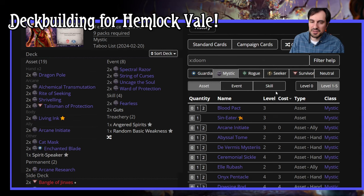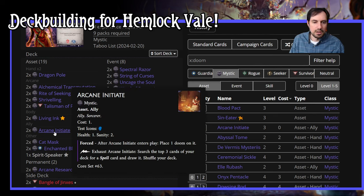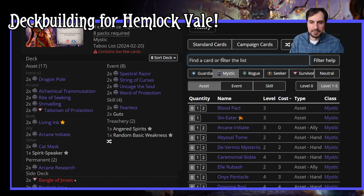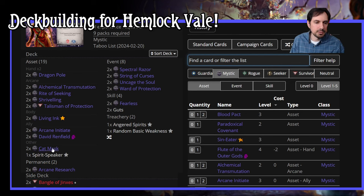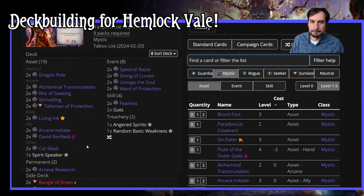Looking at the Ursula deck again — I'm not sure about the Enchanted Blade. What if I take it out and put in Azure Flame? Then I just don't think I'm passing tests at all. What about Living Ink becoming Willpower? I'm leaning so hard on the masks. We're going to run with this, we can always make changes later. Bengal Jinx is kind of neat. David is probably a better call than Arcane Initiate — I'm going to take out the Enchanted Blade and put in David. I think I need more Doom play.